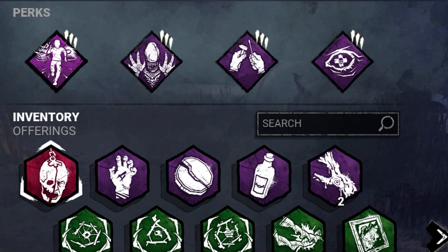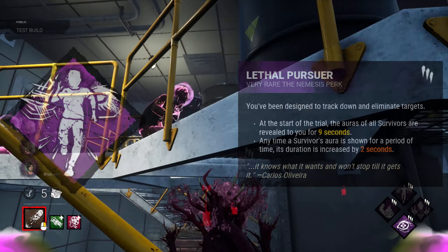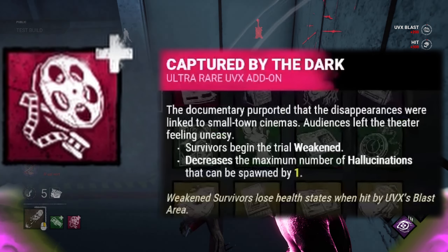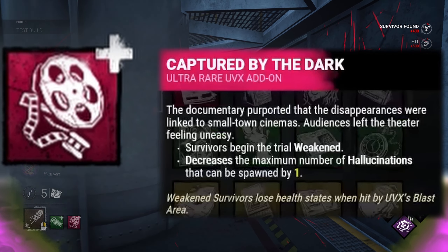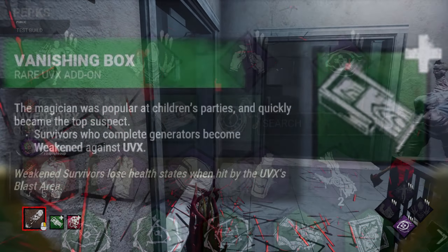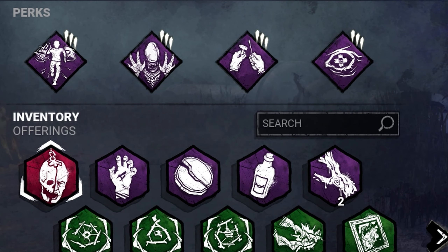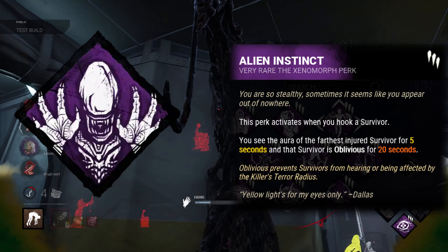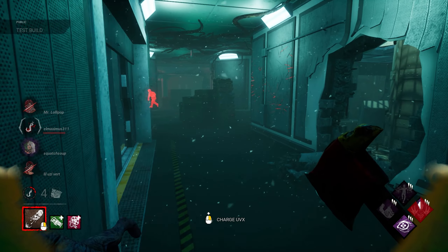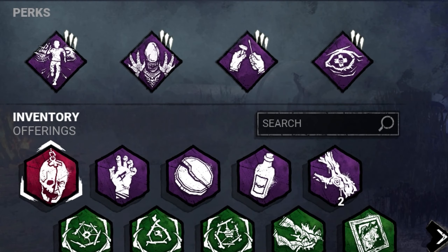First off we've got Lethal Pursuer so we can find a chase right away. On top of that, Anon Captured by the Light so we can get some easy injuries early on, and also Vanishing Box to keep the survivors weakened so we can hit them later, leading into our next perk Alien Instinct, which reveals the furthest injured survivor every time we hook and sets them oblivious for 20 seconds.